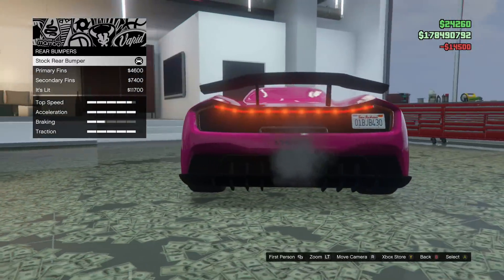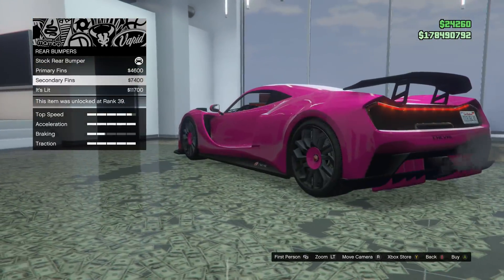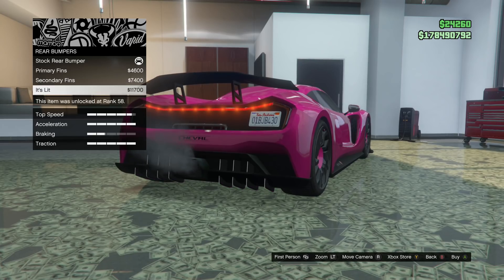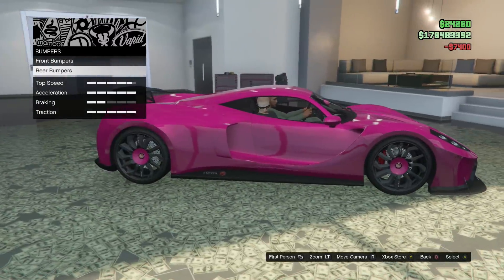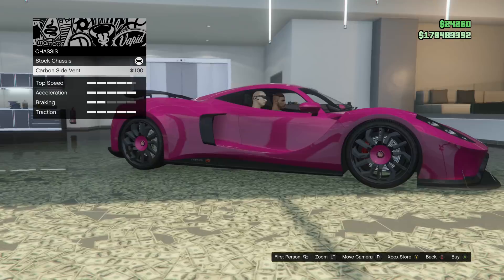Rear bumper, let's see what we can do. We got primary fins, secondary fins, or the 'it's lit' fins. I feel like we could do something with the secondary color if we try to choose a cool secondary color. We can come back and change this later if our primary color is that lit, you know, we need to have that on everywhere.